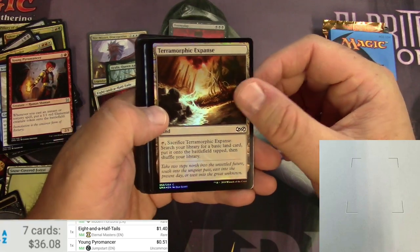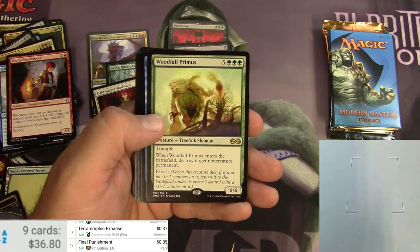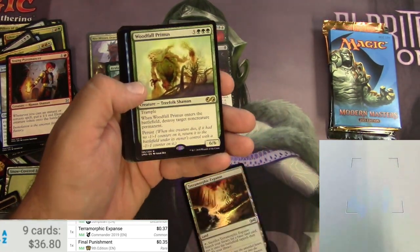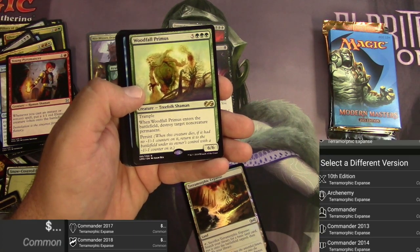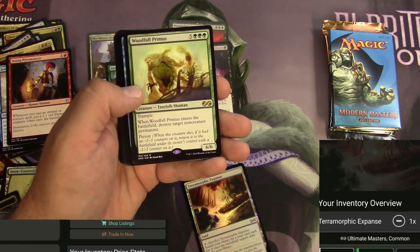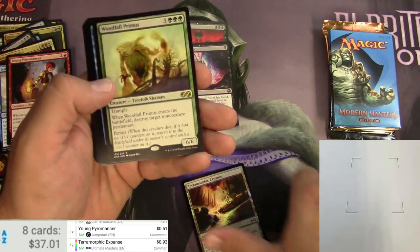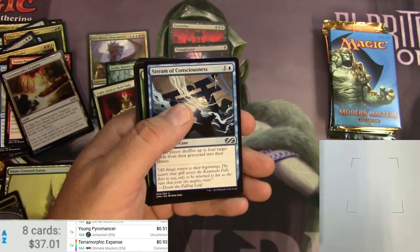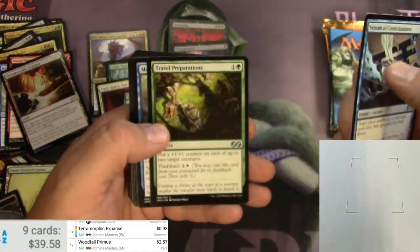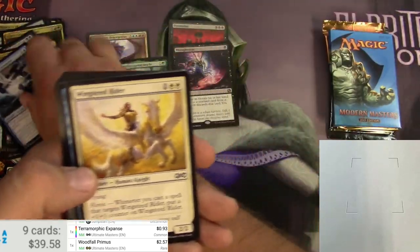Ultimate Masters — Terramorphic Expanse foil, might actually be worth a little something, and a Woodfall Primus. Terramorphic Expanse had a false positive in the scanner; the Ultimate Masters version has been printed a bunch of times, the foil is 93 cents. Woodfall Primus — two fifty-seven. Also Stream of Consciousness, Travel Preparations, and Meanderer River Prowler rounding it out.